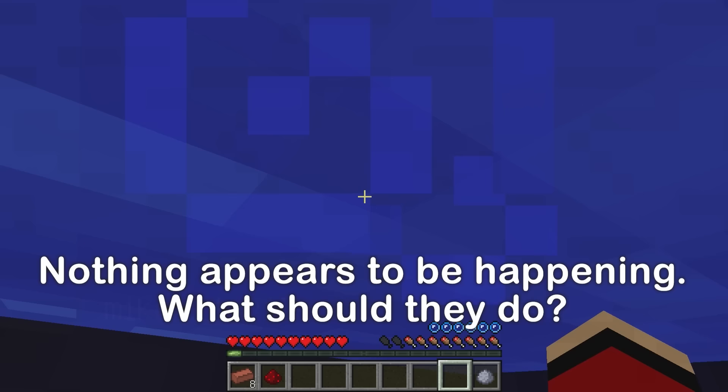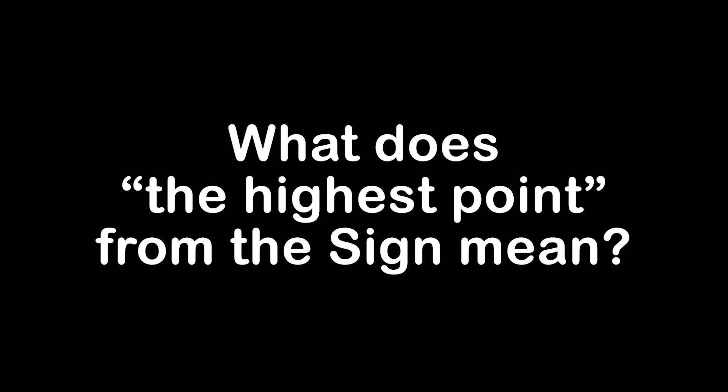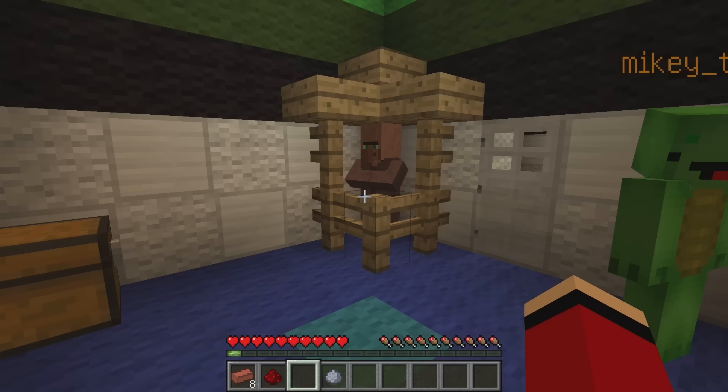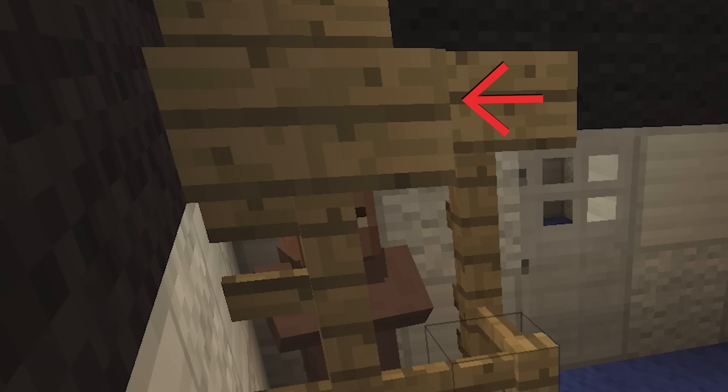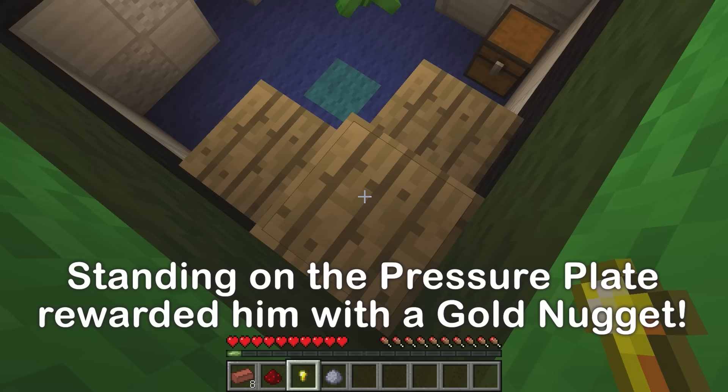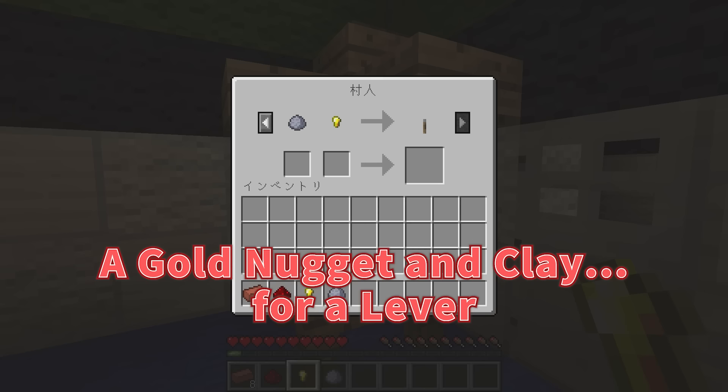Nothing's happening. What does it mean? The sign said to stand on the highest point, right? Well, that's up there — can we parkour our way there? Made it. There's a wooden pressure plate. Also a gold nugget. The villager has something else for trade — a gold nugget and clay for a lever. I got a lever.